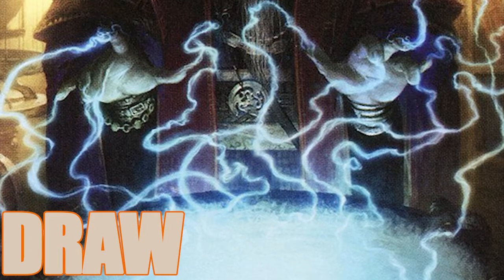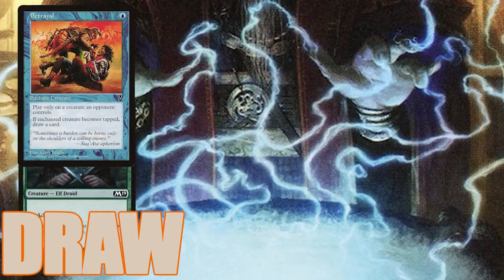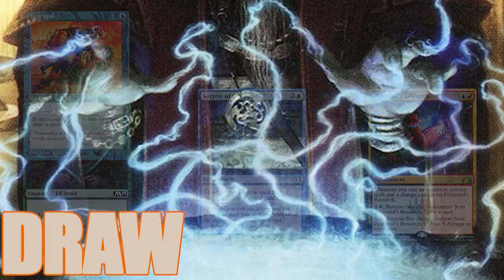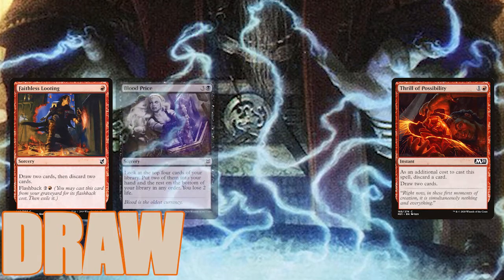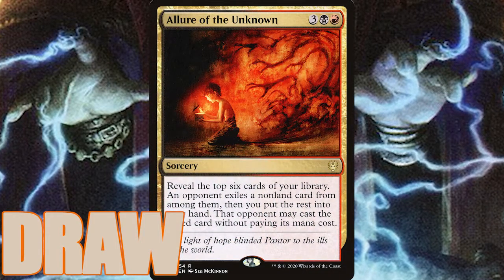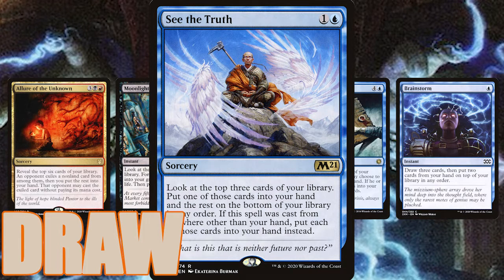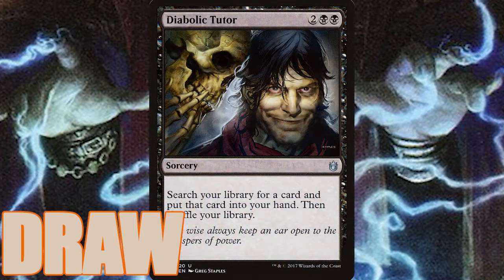It's also important that we keep the cards flowing or we'll run out of gas really quick. We've got a few enchantments like Betrayal — always great to throw on an opponent's mana dork — Firemind's Research, which doubles as a damage threat, and Secrets of the Dead, which draws us a card whenever we cast a spell from our graveyard. Then we've got plenty of instants and sorceries for card draw including Faithless Looting, Thrill of Possibility, Blood Price, Preordain, and Silundi Vision. We've also got Allure of the Unknown, Brainstorm, Moonlight Bargain, and Covenant of Minds, as well as See the Truth, which is an all-star in this deck since we'll be able to cast it from the graveyard and get three cards for just two mana. And Diabolic Tutor gets us whatever card we need the most.